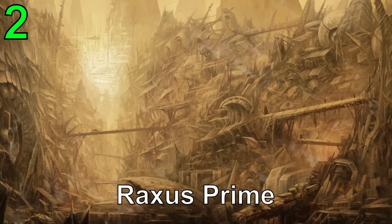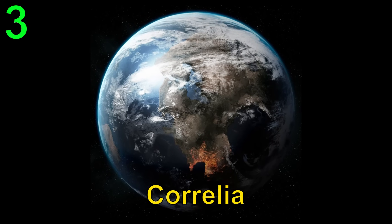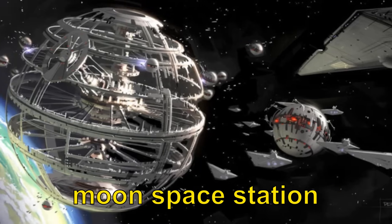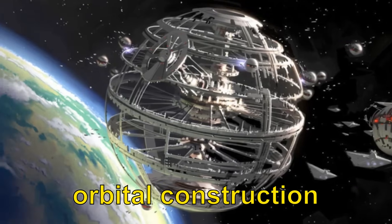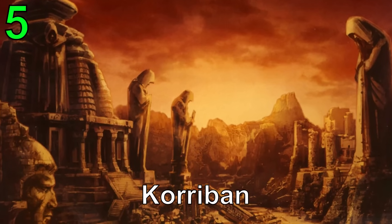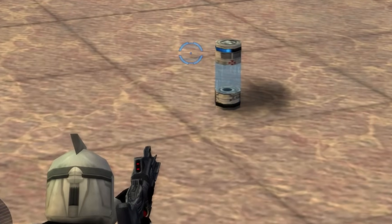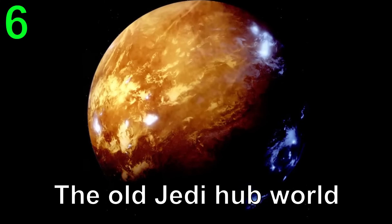Many other off-screen planets were also meant to be included. Some of the coolest being the planet Despire, which was a map on the planet's moon space station where the Death Star's orbital construction happened; the Sith world of Korriban, which was eventually featured in Renegade Squadron some years later; Fifera, the home planet of Bacta Minerals that heals players and heroes in the movies; and the old Jedi hub world of Ozus.